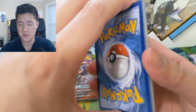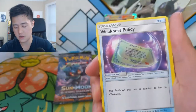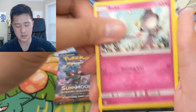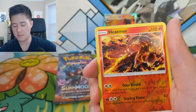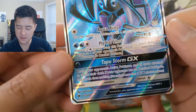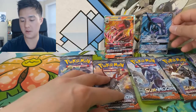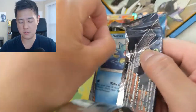Alright guys, can we do this? Let's get that Charizard! Lightning energy, Heatmor, Weakness Policy, Potown, Alolan Vulpix, Ralts, Alolan Grimer, Sneasel, Crabrawler, Heatmor for the reverse - and then boom! We did get a full art: Tapu Fini! Tapu Fini's not that amazing, but very happy with any full art. This opening is starting to get a little better.